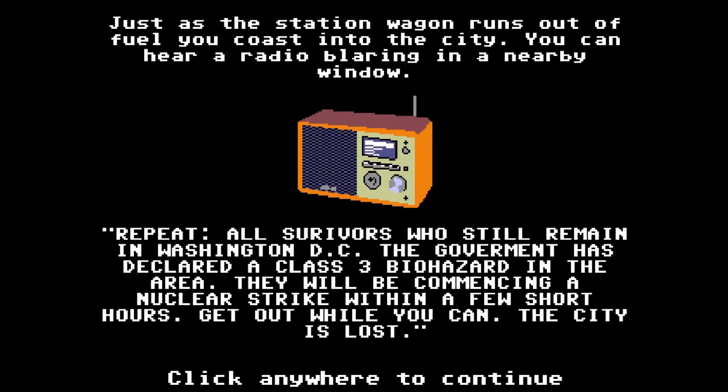Just as the station wagon runs out of fuel, you coast into the city. You can hear a nearby radio blaring. Repeat — all survivors who still remain in Washington, D.C.: the government has declared a class three biohazard. Are there any higher classes than three? Why don't you just say it's a shitstorm — we're all gonna die. They will be commencing a nuclear strike within a few short hours. Get out of the city while you can. The city is lost. The city ain't lost, it's just got some zombies in it.